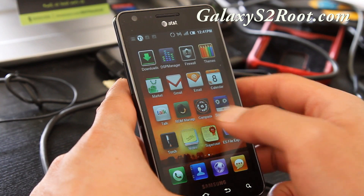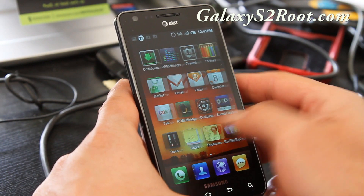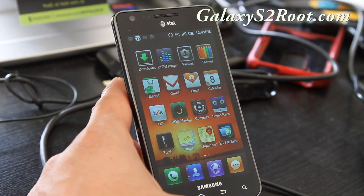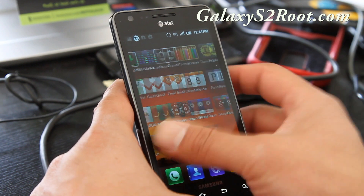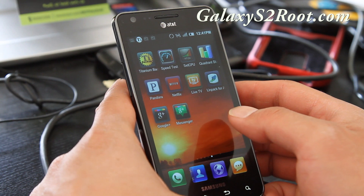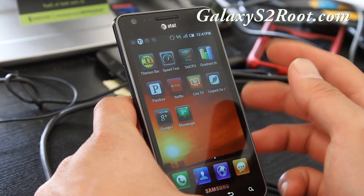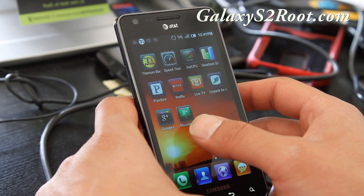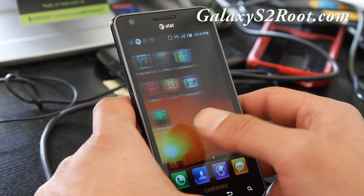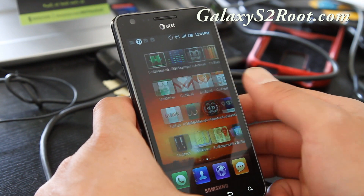MIUI ROM — I had a review on this before, there are a bunch of great themes you can get. It runs really good and I like that I'm getting 4G — well, not real 4G, fake 4G — at least HSPA+. A lot of other MIUI ROMs I didn't like on other phones, especially Sprint, because none of their ROMs supported 4G, but this one supports HSPA+, which is good. So far it's been very zippy and runs really well.